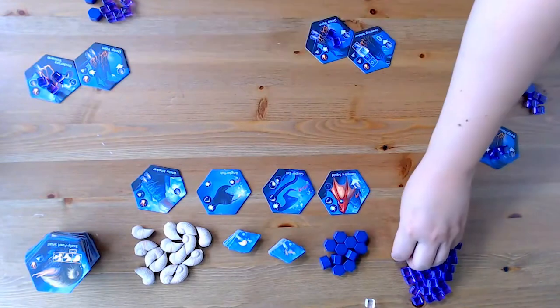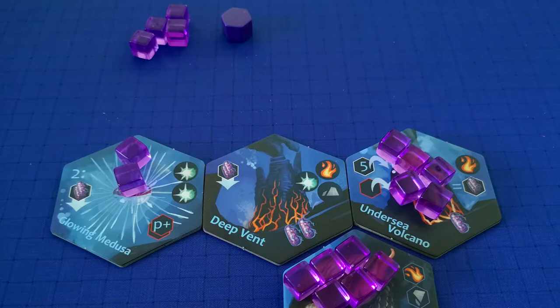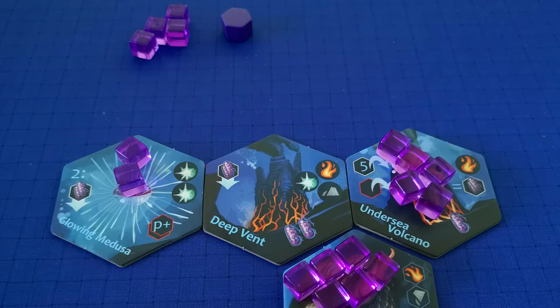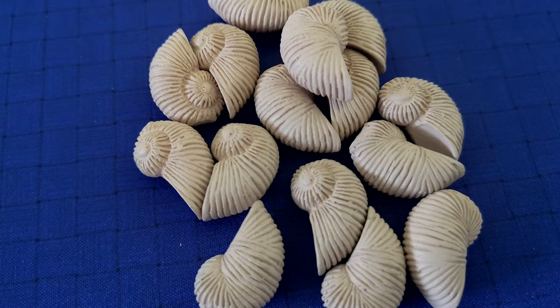The Archaea grown remain on a tile until they are used by triggering the tile — the other option you can choose when activating a tile. A tile's trigger ability is shown on the left-hand side and usually involves spending a number of Archaea from that tile to take an action, sometimes adding Archaea to your personal supply, and often attacking other players. The red arrow on the left side of a tile indicates an attack, and when triggered, this attack affects all other players, who must then lose Archaea from their personal supply equal to the attack's strength.